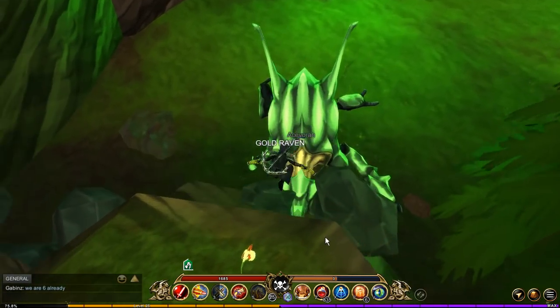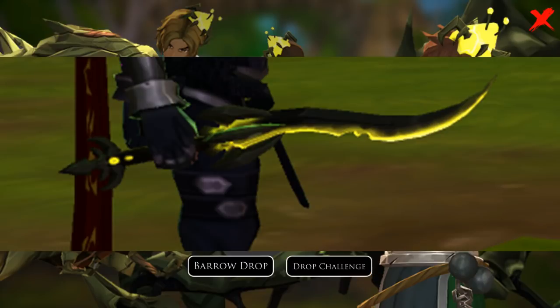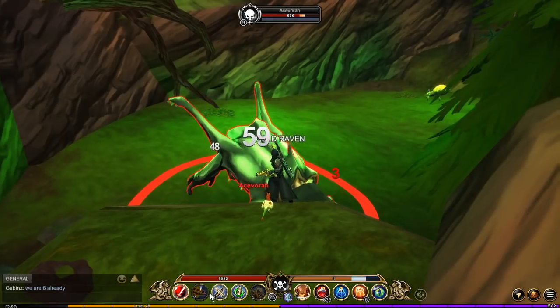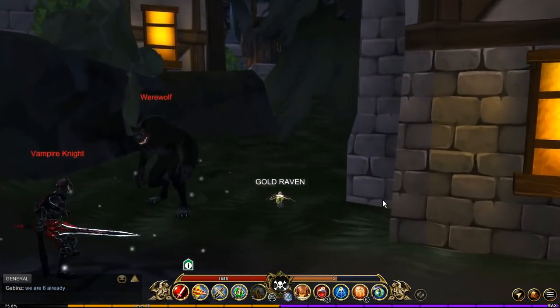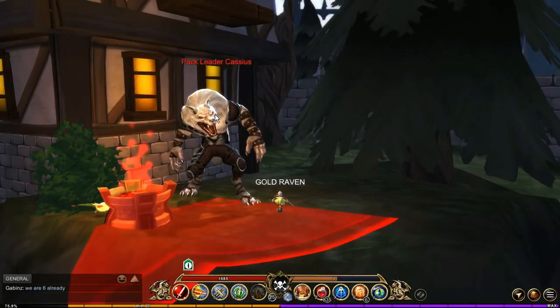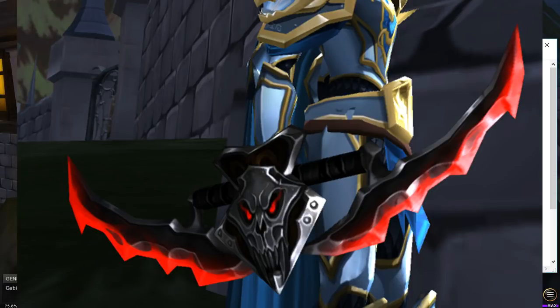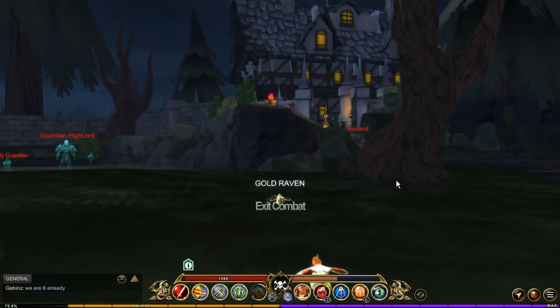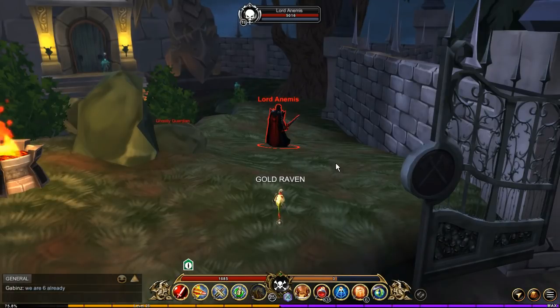If you do the Drop Challenge — which can fit, I believe, five people — you have a chance of getting the Vora Dagger from the boss. It's a pretty low drop rate. Jumping over to Dark Covia, Darkhurst to be exact, in this area you have two bosses that drop fairly uncommon items. If you kill this big guy right here, you have a chance of getting the Aberrant Lichen Glaive. He also drops another one that's rather common, but this one is more difficult to get.